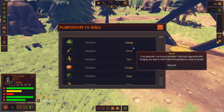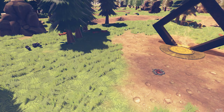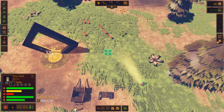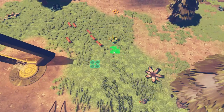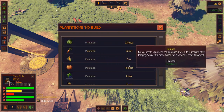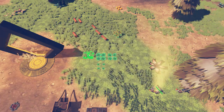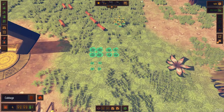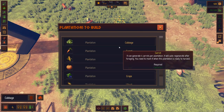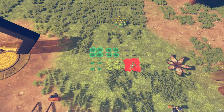We actually want to get some food stuff going. What does diet salad take? Cabbage and carrots. Let's get some plantations going. We've got cabbages, we've got carrots, we've got lots. So let's get a cabbage plantation, a carrot plantation, a corn plantation - let's go for four, why not? It says down there required, so I'm assuming we don't have the seeds. Let's go for a different one - pumpkin. I'm planting one of everything - that's probably a bad idea. Wheat - that's the one I'm looking for. And cotton - we'll do that as well. Let's plant one of everything.